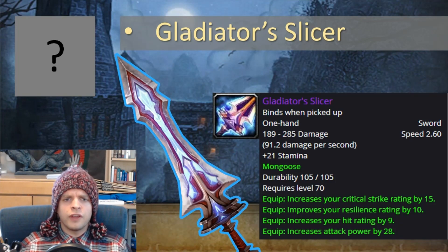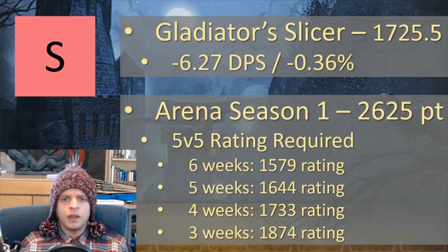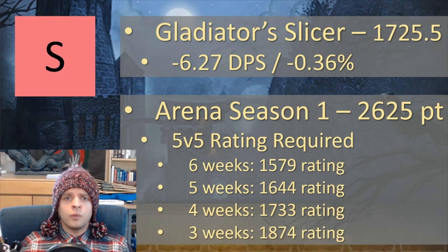Next is Gladiator's Slicer, an arena weapon. This is another S tier weapon that's only a fraction of a percent worse than the best possible setup. You can get this in Arena Season 1 for 2,625 arena points. If you use a 5v5 arena team to gather your points, the video shows the number of weeks you'll need to wait at various ratings to accumulate enough points.